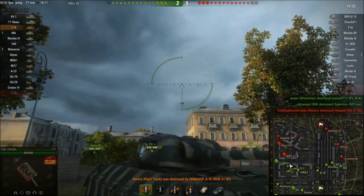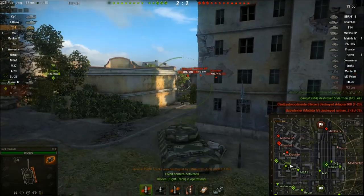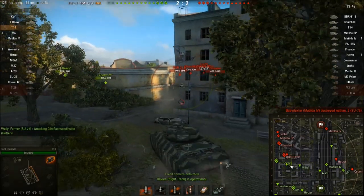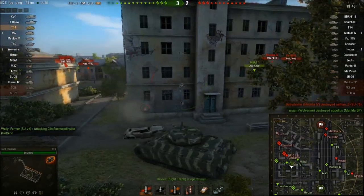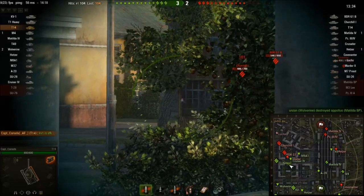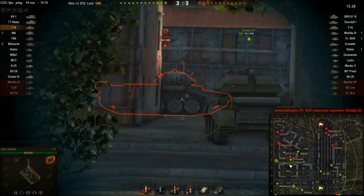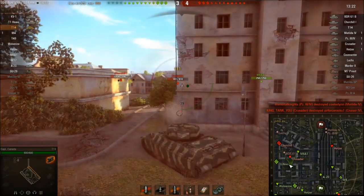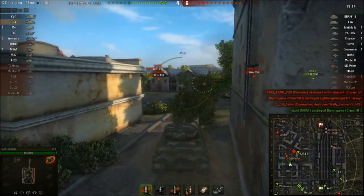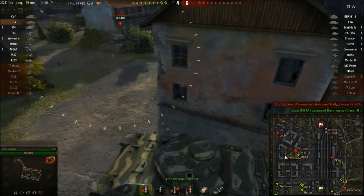A BDR rolls up and bounces a shot off me, but then tracks me. I'm guessing the BDR has the big gun but I'm not entirely sure since he bounced. So I put some rounds into him and come over at an angle; he backs off. I can see our Crusader going in to engage him, so I back him up. I put a couple into the BDR and pull back — bounced another shot. I push the pace and don't give the Crusader any room, shooting on the move. He's down to 38 health and I finish him off.